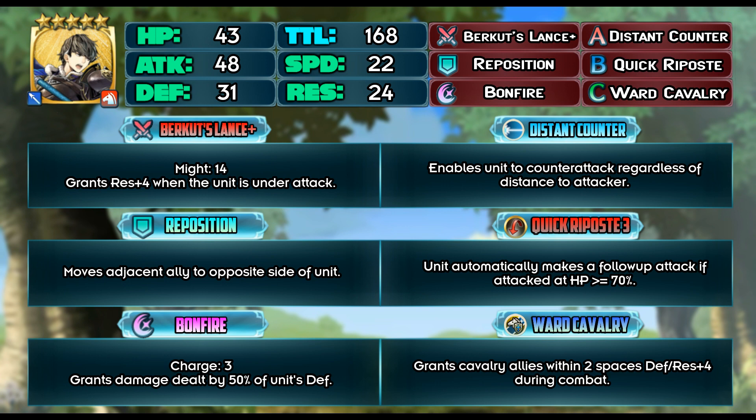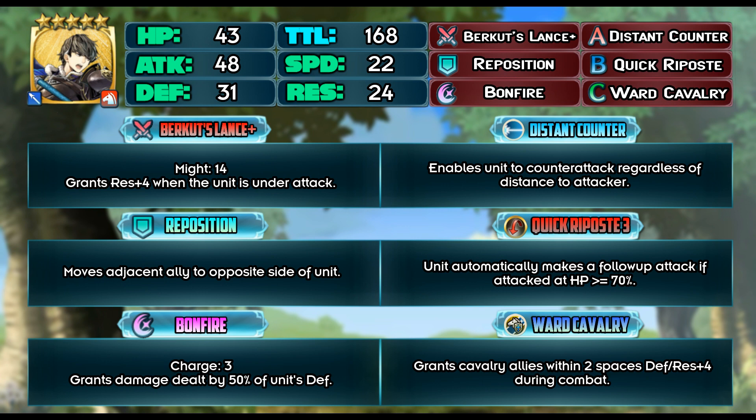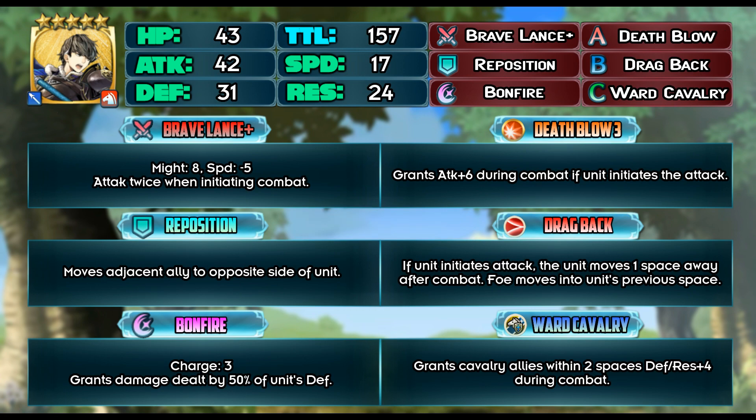For his first build, we are going to build around his weapon. The only way to do that is to give him Distant Counter, and in order to double on the counter attack he's going to need Quick Riposte. The results for this build are 102 wins and 23 losses. He can tank neutral Death Blow Reinhardt but not a plus attack version. I would recommend this build if you plan on using Berkut on a horse emblem team. He does well against red mages and some blues like Delthea, but he's going to need Fortify Cavalry in order to take out Fiery Julia and blade tome Linde.